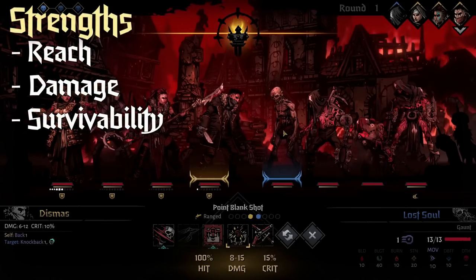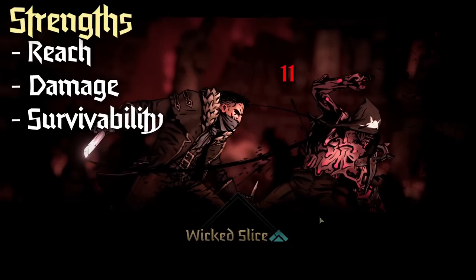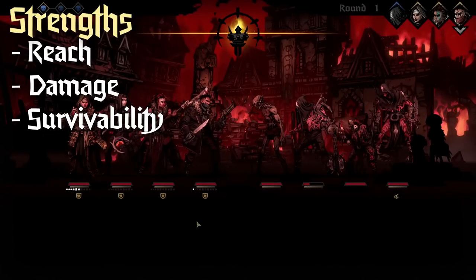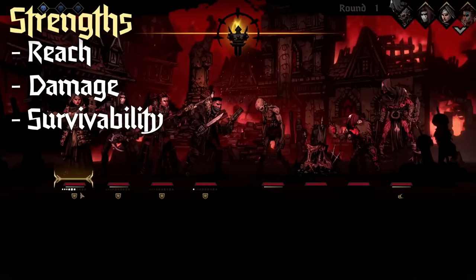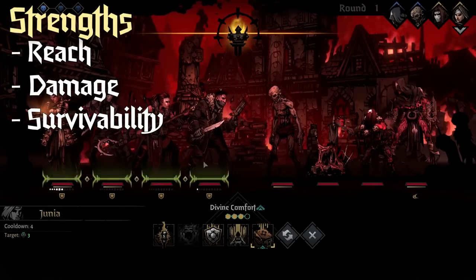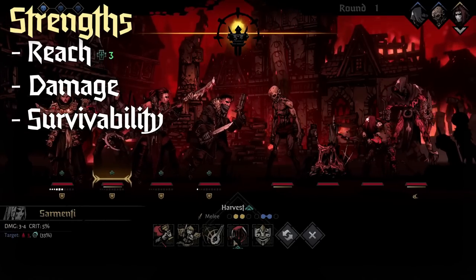For strengths, what is Hellion good at? She has a lot of reach, so she can hit a lot of stuff from ranks 1 or 2. She can put out a ton of damage, especially with Ravager, plus she has a passive that gives her bonus damage. Her final strength is that she has a lot of self-sustain through Adrenaline Rush and Revelry.